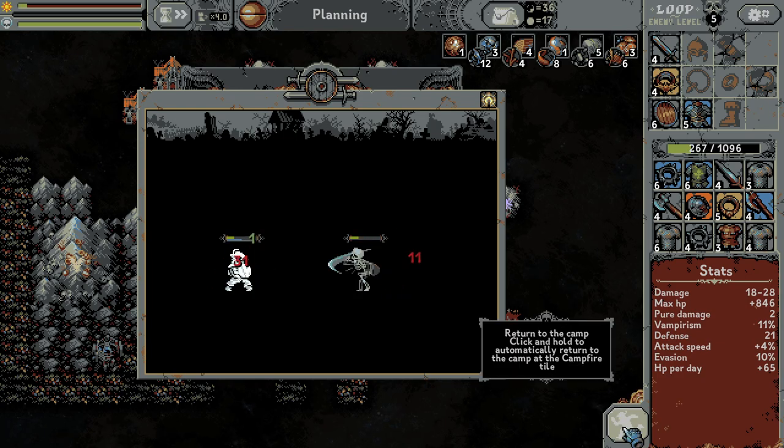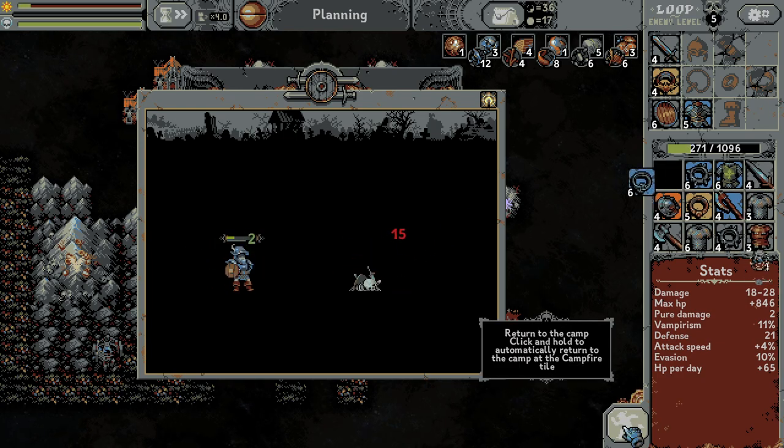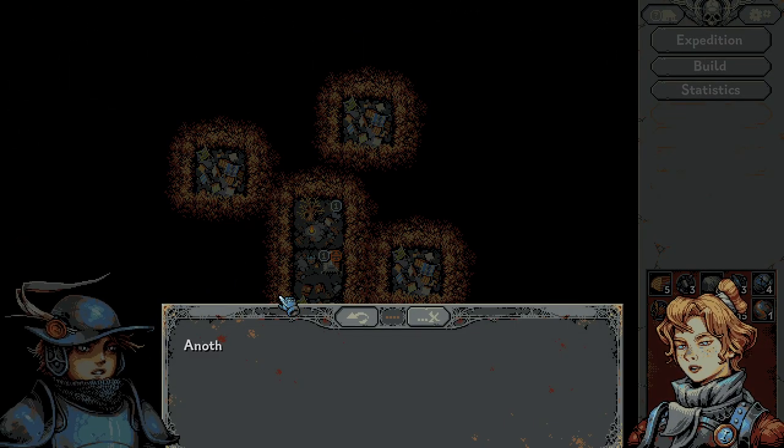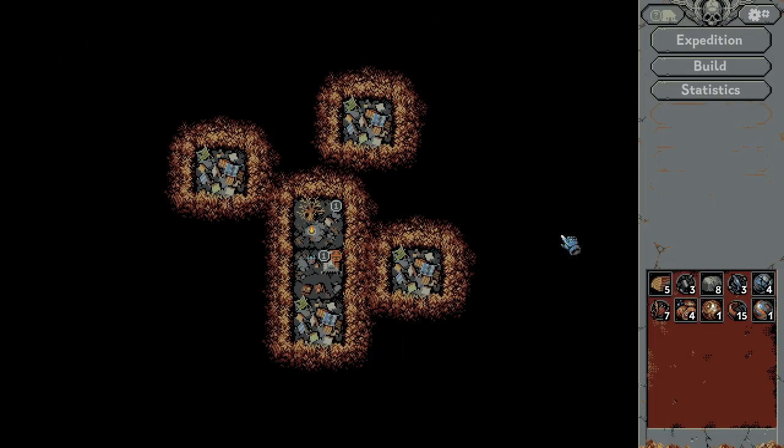I want to retreat. Retreat to the camp — click and hold. I can just retreat! Okay, take all — you will lose nothing. Wait, you can retreat to the cozy camp right now. Good thing the camp is right nearby. Now is the perfect chance to retreat — you will keep all the resources. Yes, retreat — I don't want to fight that boss.